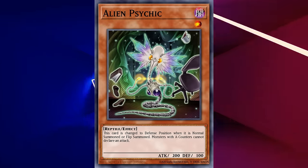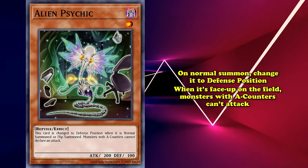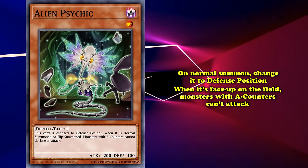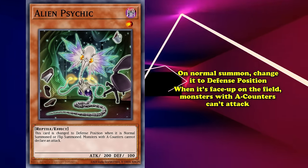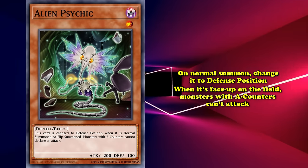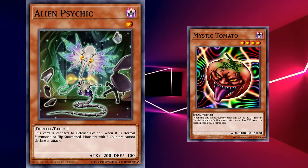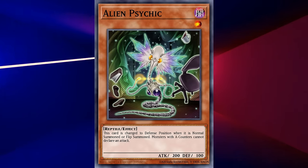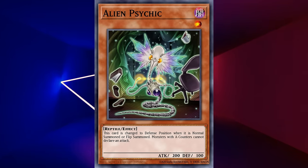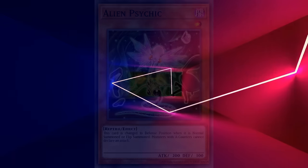When Alien Psychic is face-up on the field, monsters with A-counters can't attack. A solid stall card if you're in a sticky situation. However, with how slowly the deck applies A-counters, your opponent could easily just play another monster and cut down your monster, which had an enormous 100 defense. It was laughable when you saw that the deck had wishful floodgates built inside monsters. Unfortunately, the need for A-counters and low stats doomed them from having any real impact.